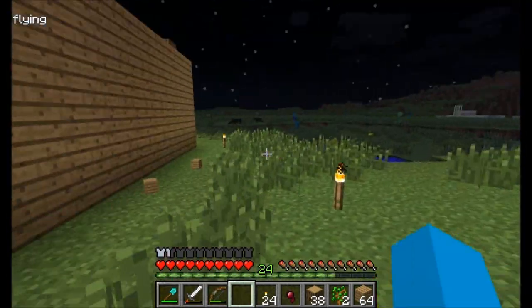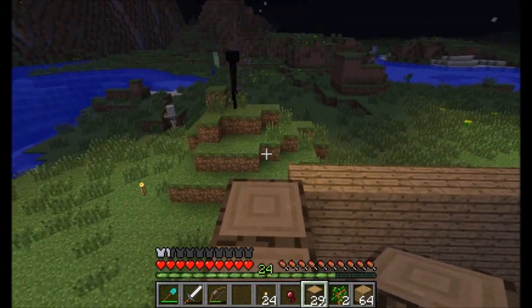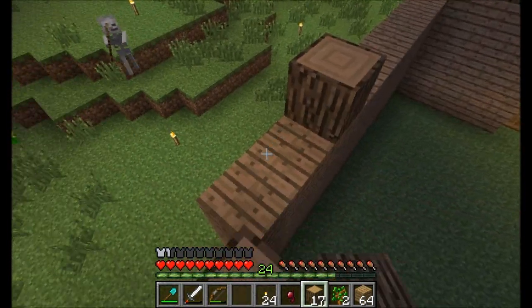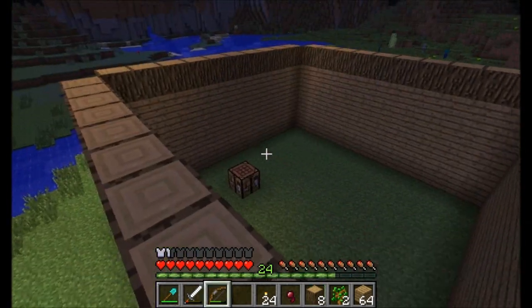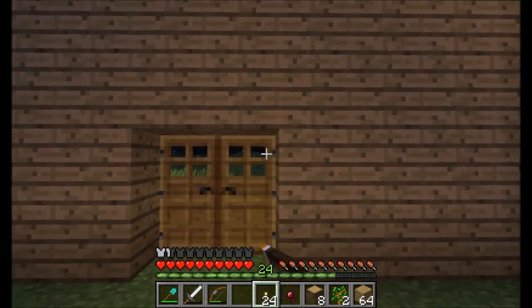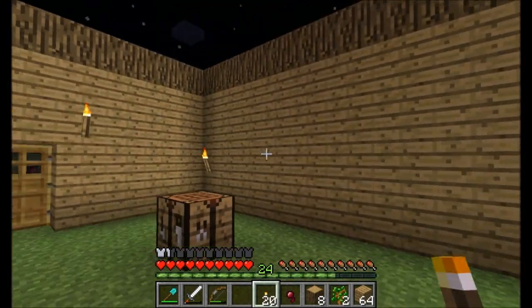An enderman — oh geez. Those things are... I hate creepers so much. I need to invest in some heavy-duty armor here, and preferably not get shot. I thought the lighting would stop mobs from spawning. How many arrows do I have? I only have ten arrows, probably shouldn't be wasting them. Just so mobs don't start spawning in my house, it'd probably be wise of me to light this up a bit.